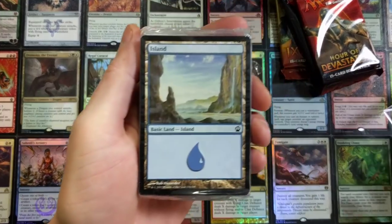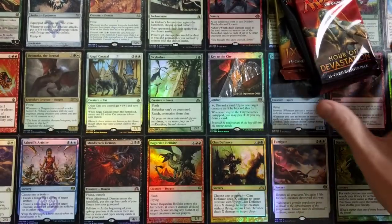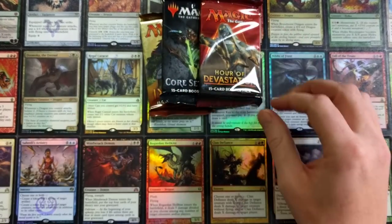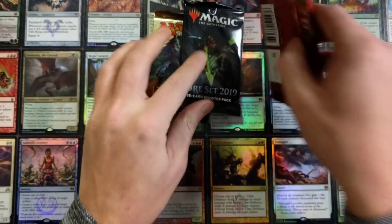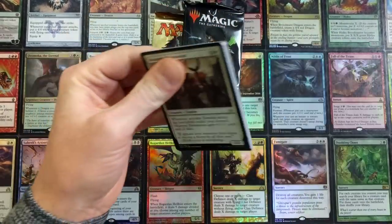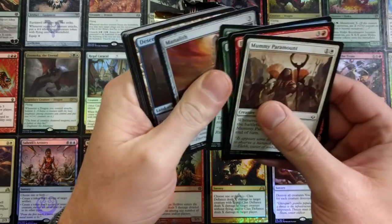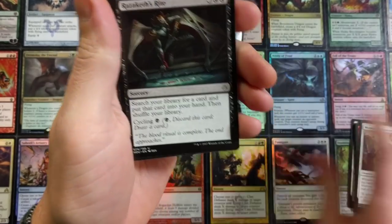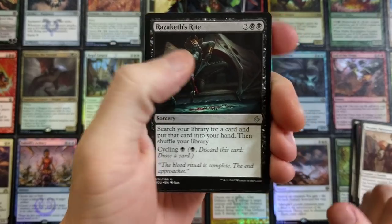I'm not gonna open the land pack, I'm gonna skip that. We're gonna crack open these booster packs and then whatever William Hugo sent me — I'm pretty pumped about that. Let's crack our Hour of Devastation first. Mr. Devastation, can you devastate us with some awesome pulls? A Ketra's Avenger and Orazakath — right.